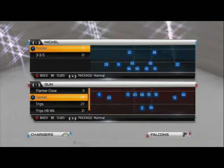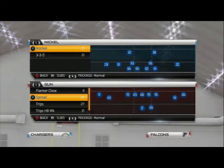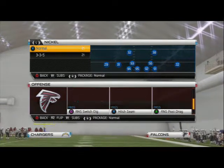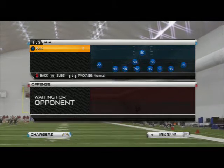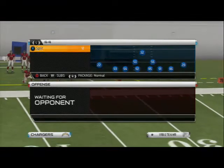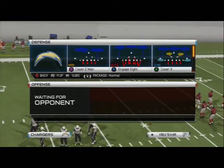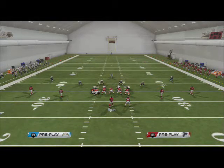What's up Madden 25 gamers. In today's video we're gonna be taking a look at the basic zone blitz out of the 4-4 defensive formation, out of the 4-4 defensive scheme of the week. The play that we like to use for our zone blitz out of the 4-4 is either the Cover 3 or the 2-deep. Personally I really like the 2-deep, but you can use the Cover 3 — all the concepts apply to these two plays.